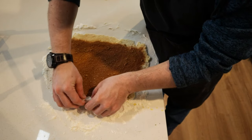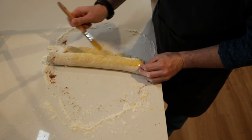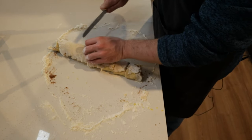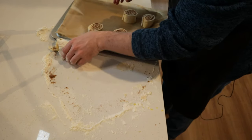We start rolling from the non-bare edge, making sure that it's tight so the filling does not spill out. When it's near the end of rolling, brush some of the butter onto the dough so it makes sure it is secure. We redraw the blade of baking, slice the rolls into roughly one centimetre unbaked cinnamon pinwheels and then place them on a lined baking tray.